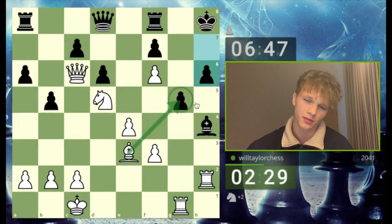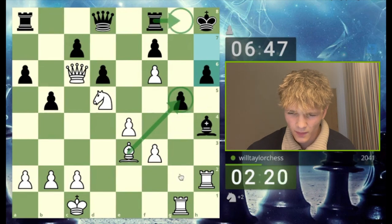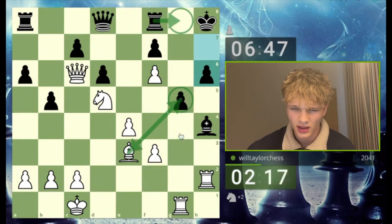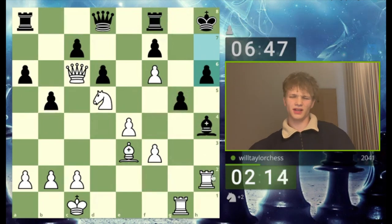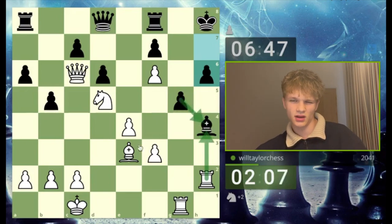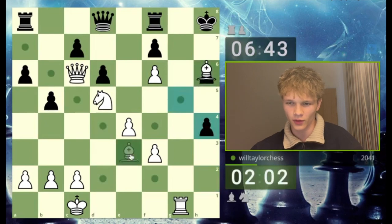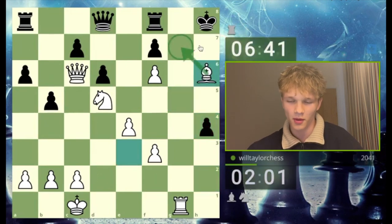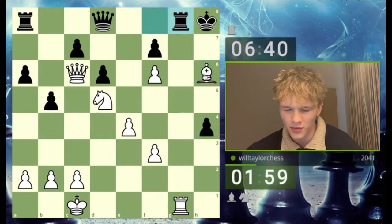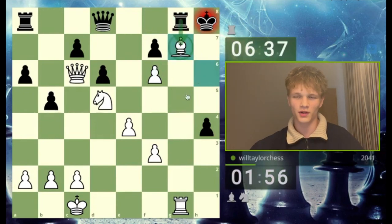Instead of going for the best moves we're going for the funniest moves: rook takes bishop, then bishop takes h6, and I'm going to put my bishop on g7 — which is quite amusing. Bishop g7 is actually just very funny. If rook takes we can just take it. It's still completely winning because if the king comes up... pawn takes, forcing the king to one of two squares, and then I'll try and jump in with the knight somewhere.